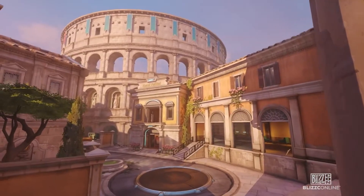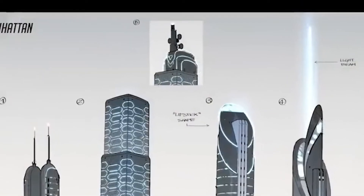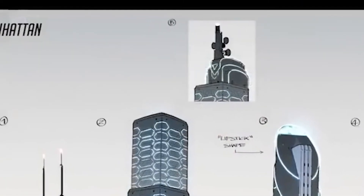Other than that in this section, Hotel Fellini in the Rome map? That's a real place. Also, it looks like the New York City map was called Manhattan in concept stages at some point. Very cool.